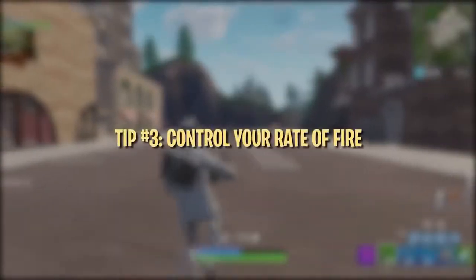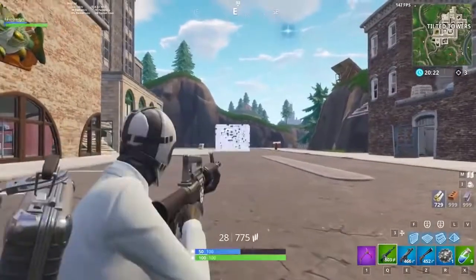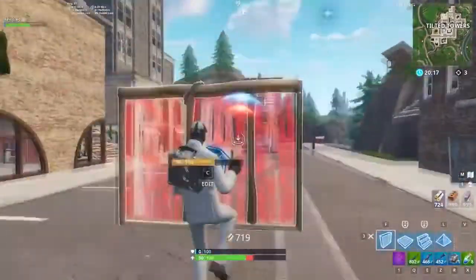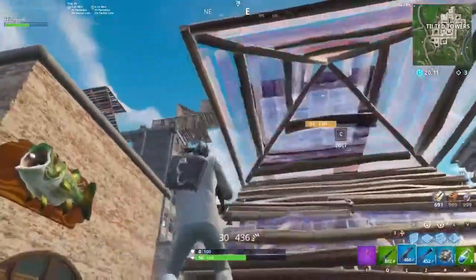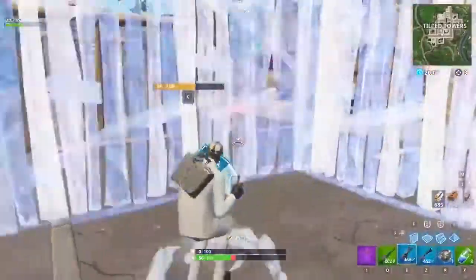First shot accuracy is the go-to option to help counteract Bloom. If you wait for a second when aiming down sights with pistols, ARs, or LMGs, your first shot becomes 100% accurate. The downside is that the 100% accuracy only counts for the first shot unless you wait for it to reset, and waiting for it to reset isn't always viable if you're in a fight with enemies.